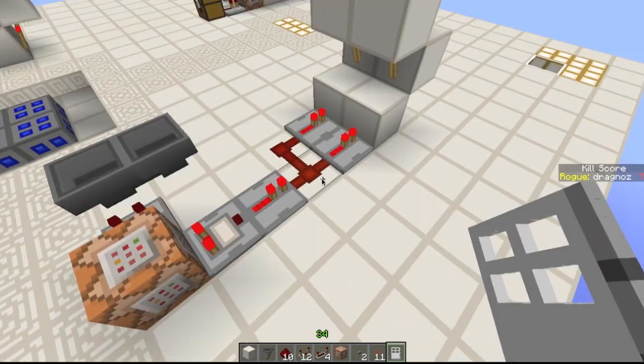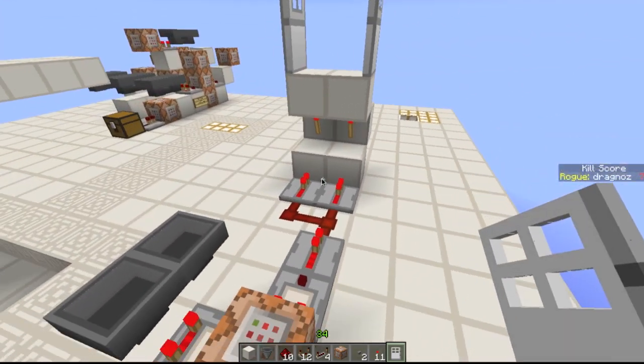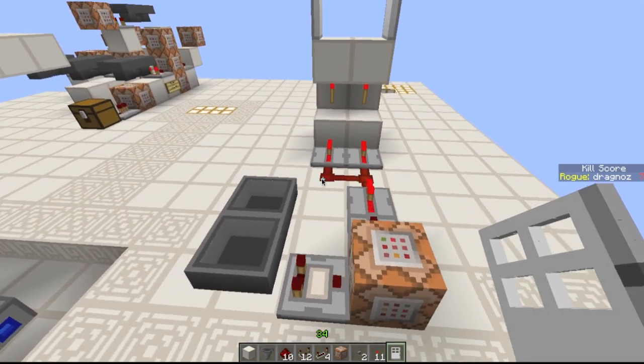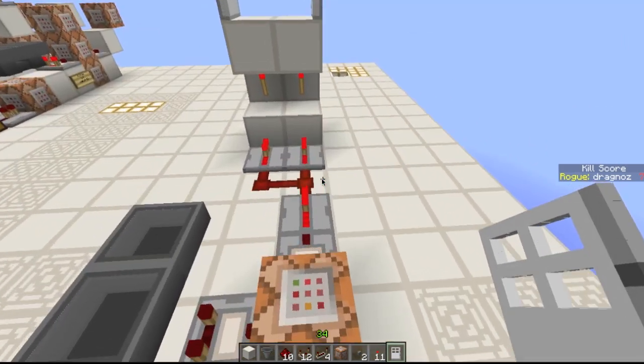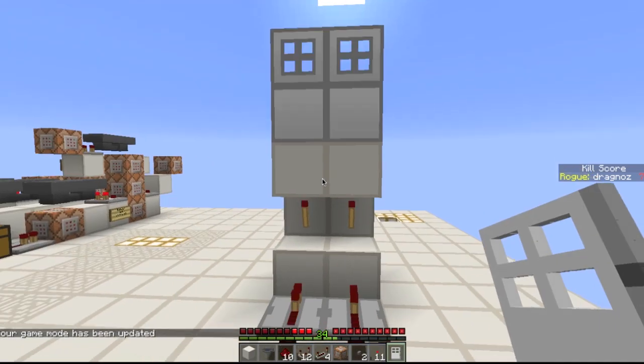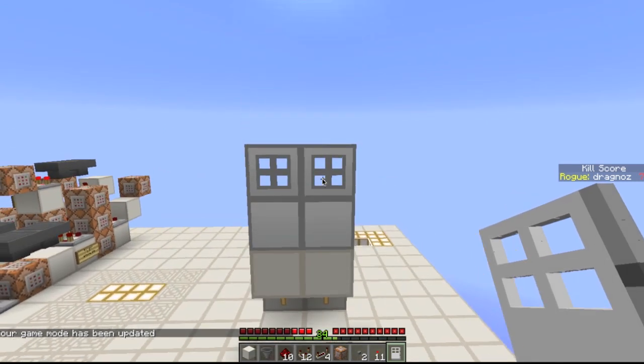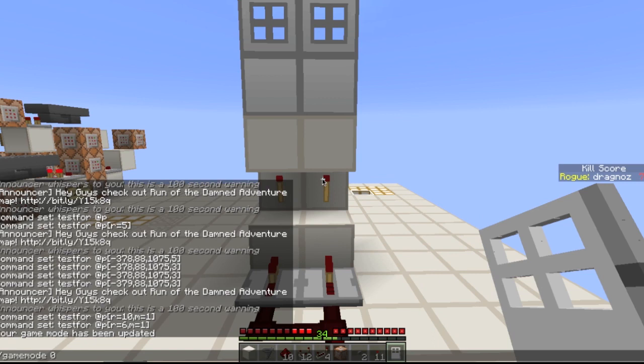I'm sure this can be made smaller — if anybody has a smaller design, please do let me know. I'd love to see it made smaller. And just to show you what happens: the doors are open, but if I now change my game mode to survival, you'll see it closes. So I cannot have entry at all unless I am in creative.